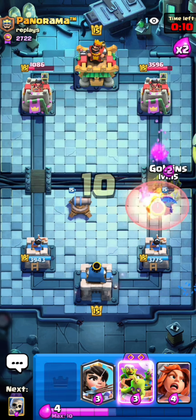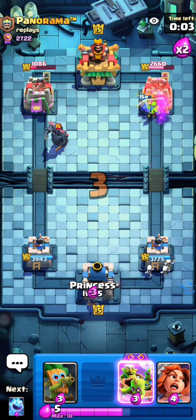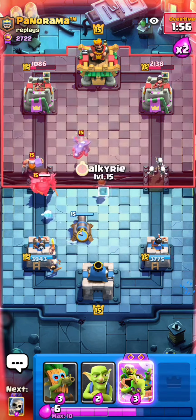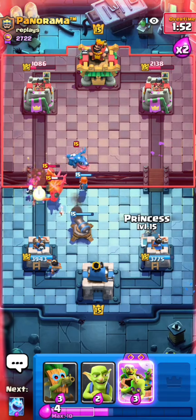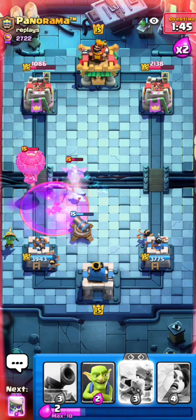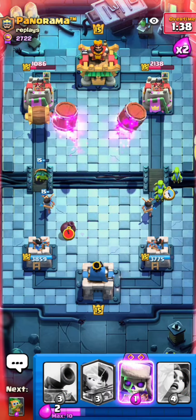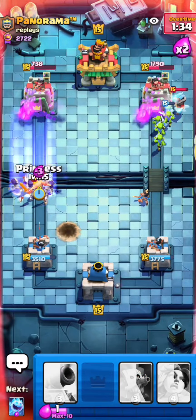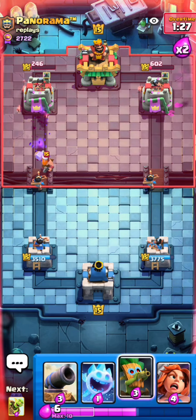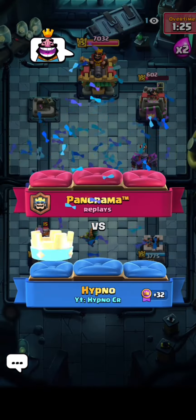I place the cannon high so he can't get a sneaky freeze off onto my tower. I go goblins in front of the dart goblin but unfortunately the dart goblin went in front — if the goblins had gone in front, that would have been so much damage. I use valkyrie to block the Pekka with skellies, the Pekka goes down, cannon stays alive — a horrible balloon from him. Princess runs away, bomb cleans up, I go evo skellies instantly onto the barb barrel, then princess to the left. He can't defend double lane pressure anymore.